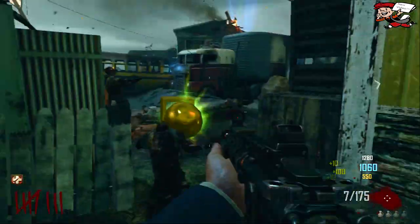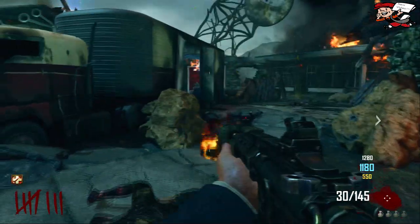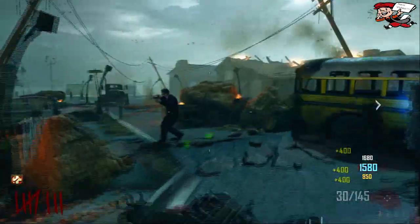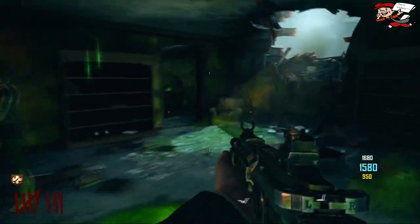I heard there's an easter egg on Zombies. I'm probably just going to be playing normal survival because that's the easiest. Transit looks really confusing to me — I don't really understand it. And that other game mode — I forgot what it's called — looks kind of weird too. So I think survival is just going to be my go-to game.